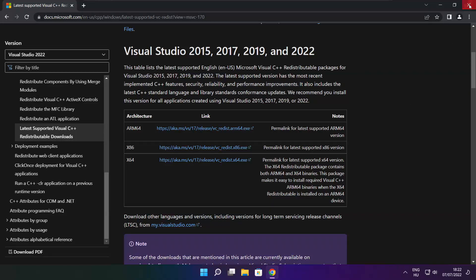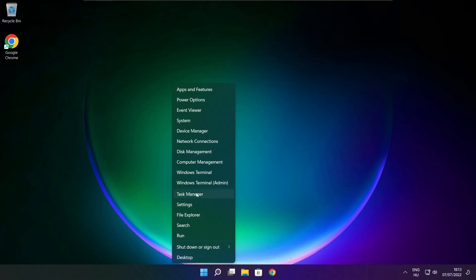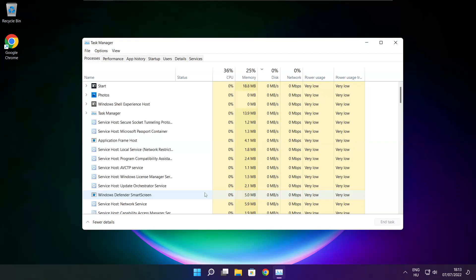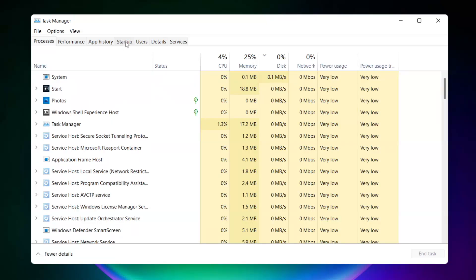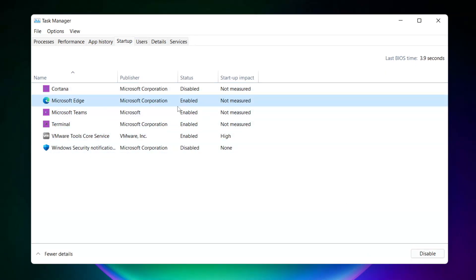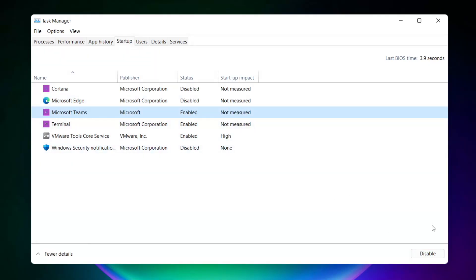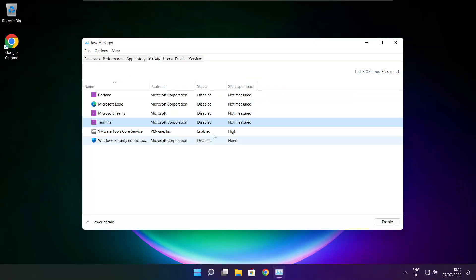Close the internet browser. Right-click the Start Menu and open Task Manager. Click Startup and disable any applications you don't use. Close the window.